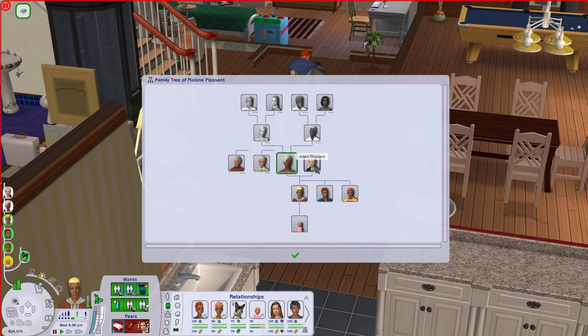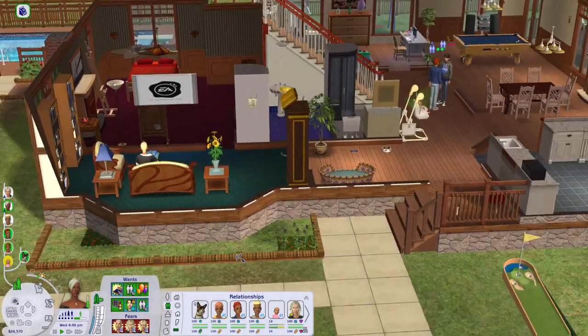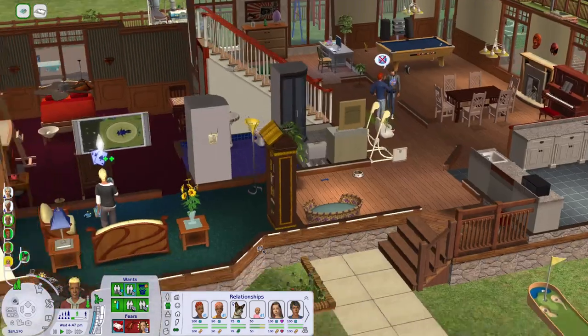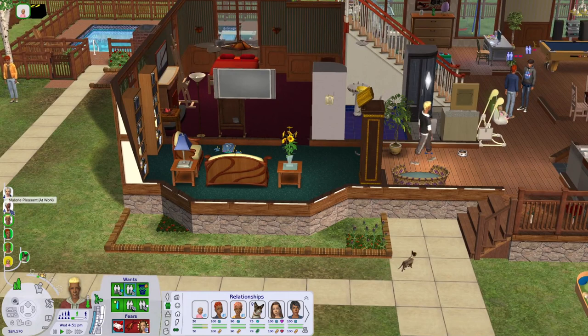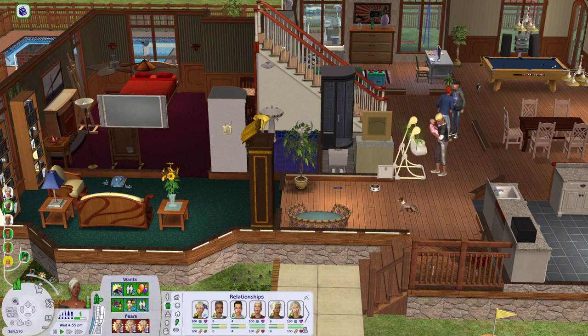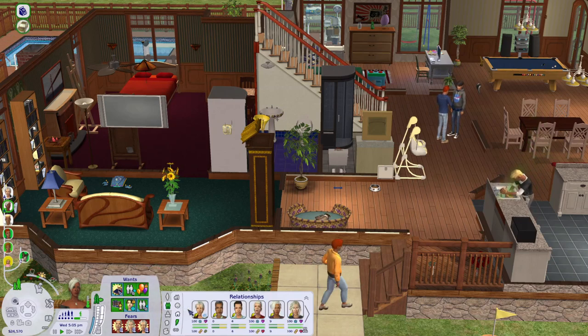Mallory met her husband Adam at university — he was a dormie, but she didn't really want to tie herself down that soon. She's a romance sim; she didn't want to be stuck with the first sim she'd met. She brought him home anyway and they started living together and getting on quite well. They both sought other relationships and had multiple lovers throughout the town, but kept coming back to each other. Mallory, for example, had a relationship with Peter Ottomus, Leonardo Caliente and others, but never really found a reason to leave.